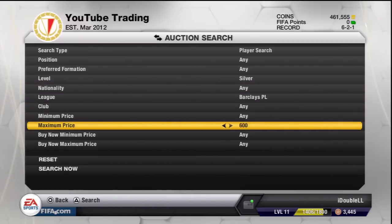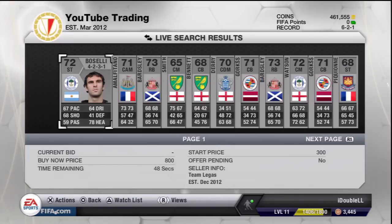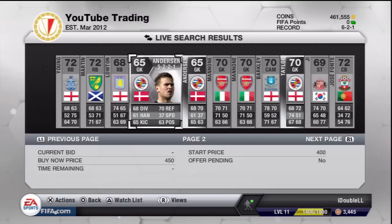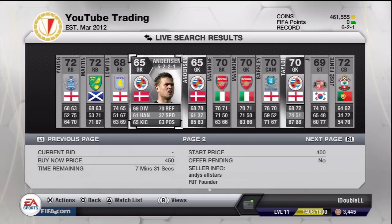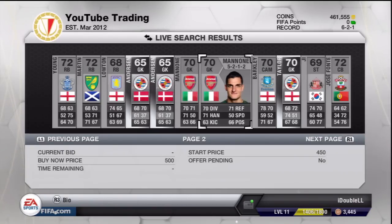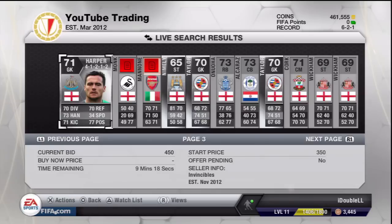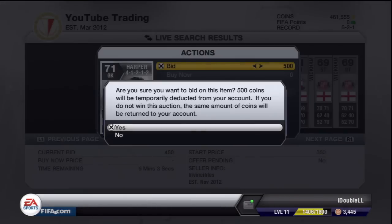Search that out and find the shiny players. This guy would not be good to bid on because he has a buy now of less than 600 coins. Taylor is rubbish to bid on as well. A good player would be Harper — you can double your coins on him. The only annoying thing is you have to wait a bit; he's got 9 minutes left, so you can bid on him for 500 coins.